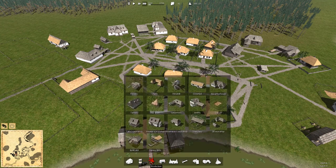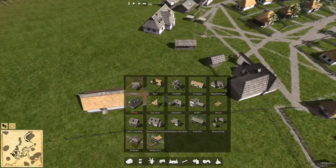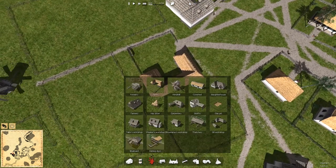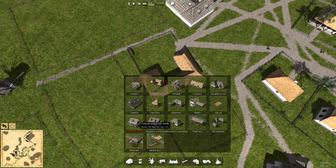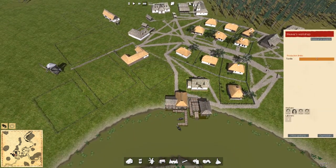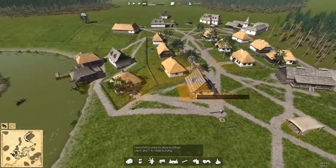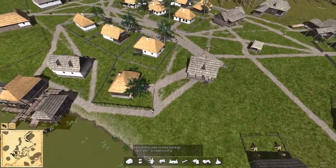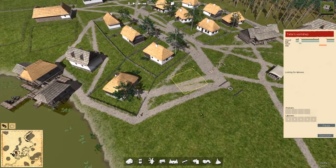Let's have a look at building another building, because we've not got much going on this year. Tailor's workshop makes clothes and textile - we can do that. We're producing the textile, so we need the tailor's workshop to be somewhere nearby. Let's pop it down here so it's not a million miles walk. That should get built pretty swiftly. Looking for labourers - the problem might be that we haven't got anyone unemployed now.